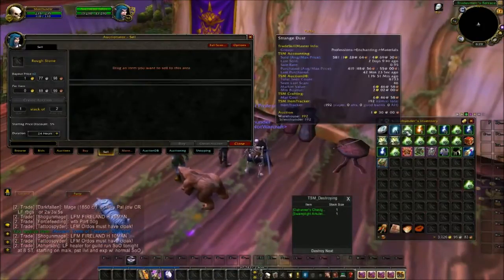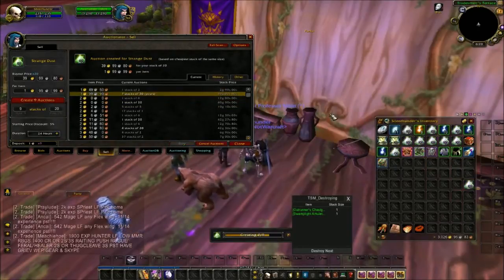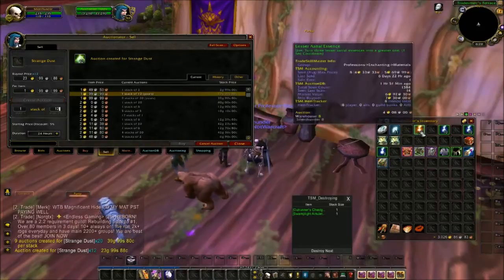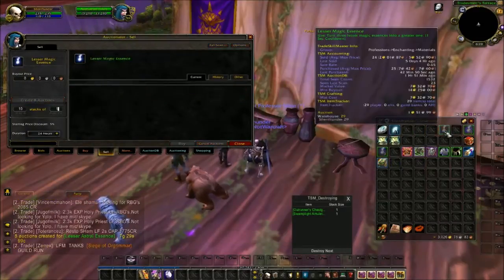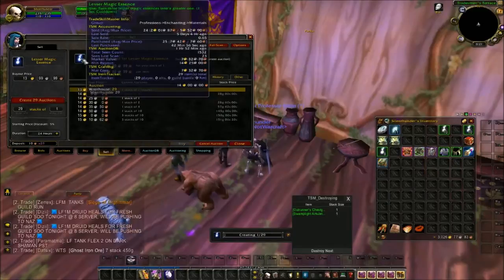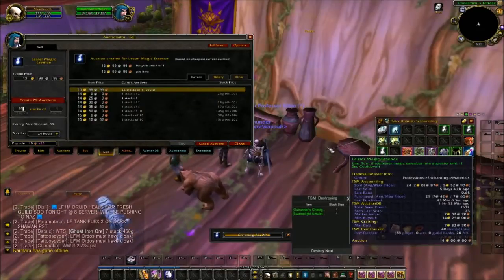Starting with selling this Strange Dust — looks like nine stacks of 20. I'm going to undercut the stack of 20 on those, and a stack of 12 left over. Greater Magic Essences are really high — nice to sell those. I post my essences in singles — I find that's the easiest way to sell them. Lesser Magic Essences are really high as well — again posting them all in singles, because that's what I find sells when it comes to essences.